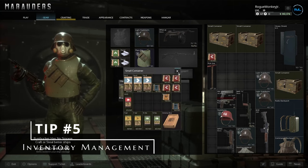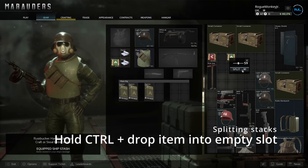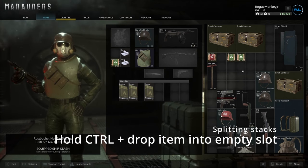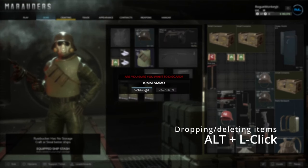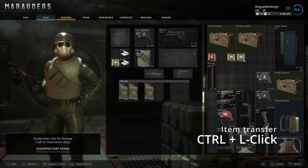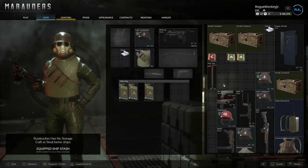Tip number five: you can split stacks by dragging an item to an empty slot, pressing and holding Control, and then letting go of the item — that will allow you to split stacks however you see fit. Alt plus left click drops an item, and Control plus left click transfers an item to your inventory in-game, though this unfortunately doesn't work in the menus, at least for the transfer part.